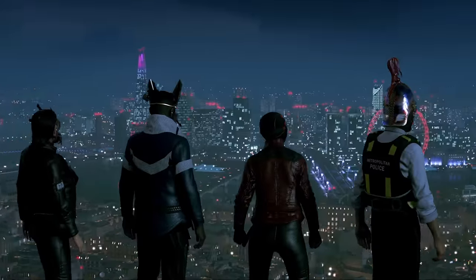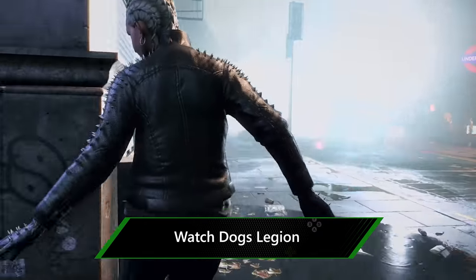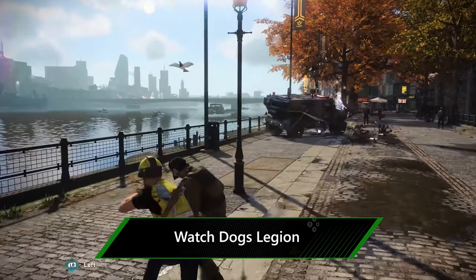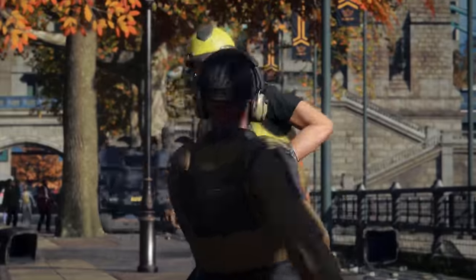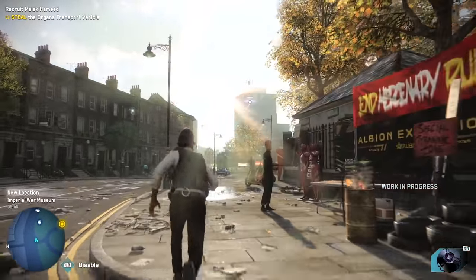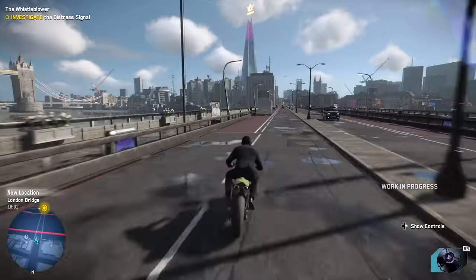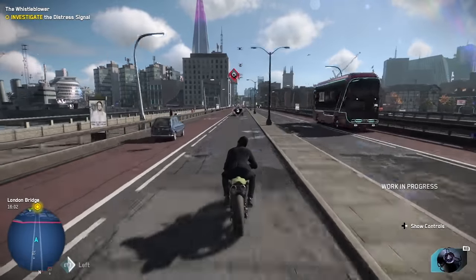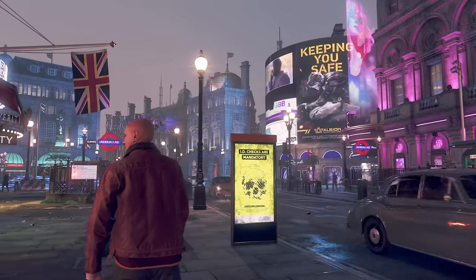Speaking of smart delivery, another game that will let you upgrade to the next-gen version absolutely free is Watch Dogs Legion, the new Ubisoft open-world game coming to Xbox One later this month. Legion is set in a dystopian future London with endless stuff to discover and mess around with between missions, which means it's a good chance to see what ray tracing does with puddles and grey skies, as well as what it brings to iconic locations — from stained-glass windows in the Houses of Parliament to the bright lights of Piccadilly Circus.